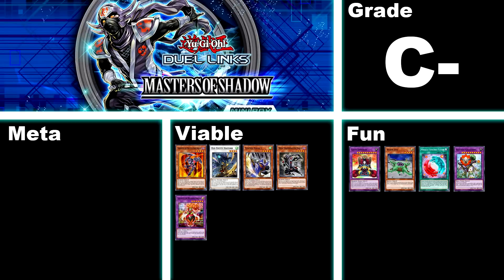After that hype, we get hit by the trash again — Masters of Shadow, C-. This box was a pretty big letdown on release. It gave us access to some great support for Ninja, but it's only support, so you need to go into multiple boxes just to complete the deck, and considering the deck isn't all that great anyway, that's a lot of value lost. It also contains Old Entity Hastorr, Gearfried for Red Eyes, as well as the Melodias deck, which can be built from this box but I was considering putting it in the fun category. Probably the best part about this box is the fun cards, such as Miracle Synchro Fusion and boss monsters like Goyo Emperor and Naturia Barkion. Don't buy this box unless you already have the ninja cards — compared to the last few boxes, it's pretty clear you are wasting your gems.